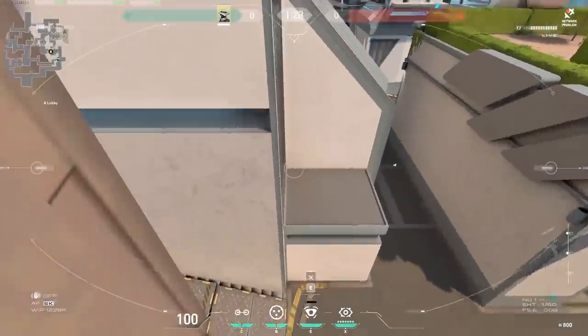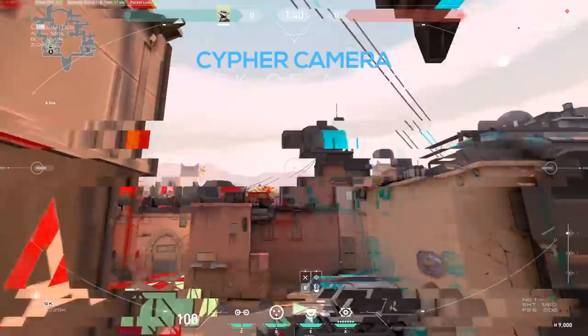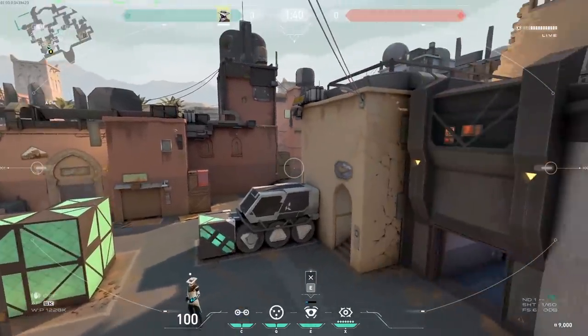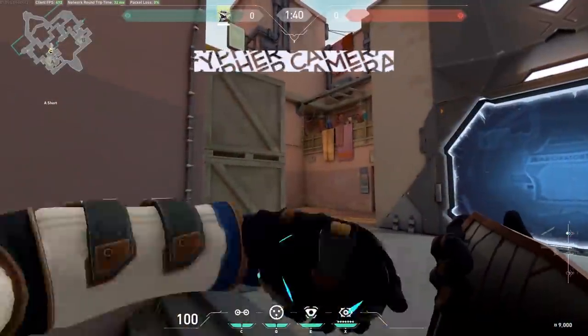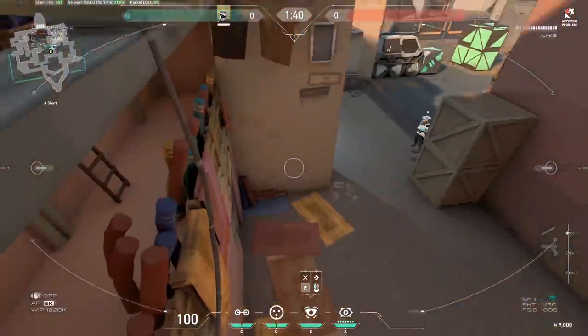That's all the cameras for Split. Now let's head over to Bind. Back off A site: aim to the wall, jump up, and now you see bathroom and A short. Very good for wall banging and alerting teammates. If you're on attack side you can see enemies walking in A short. Good for defense too — jump up, place it on the wood bar, and see enemies pushing through A short.